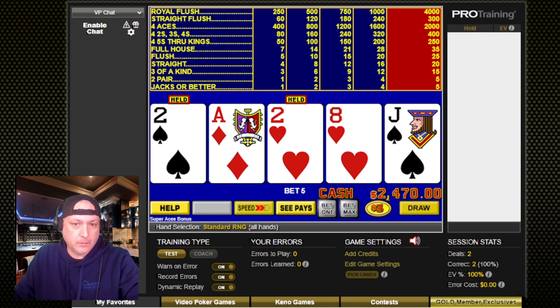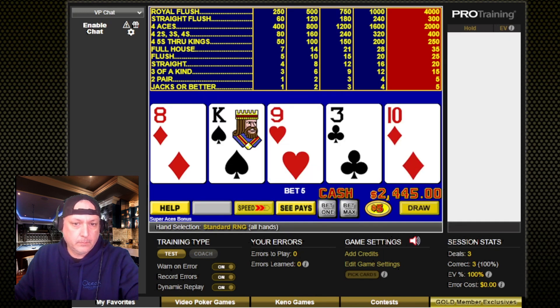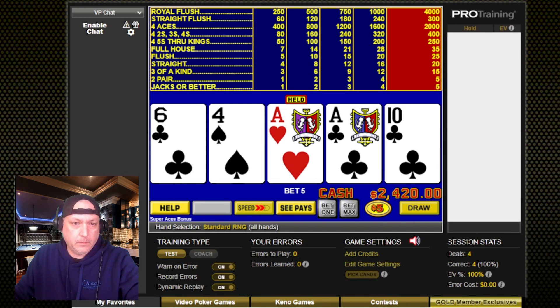So we have a pair of twos here, so we'll keep them. Probably a king. Alright, so now we got jacks or better, but they are aces.